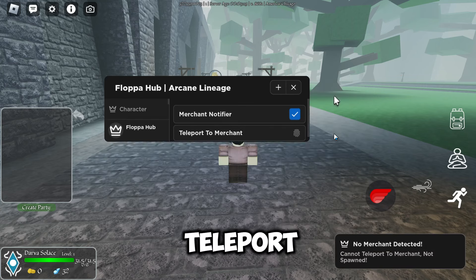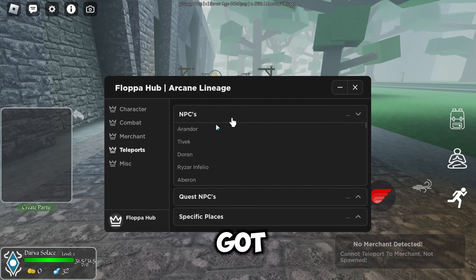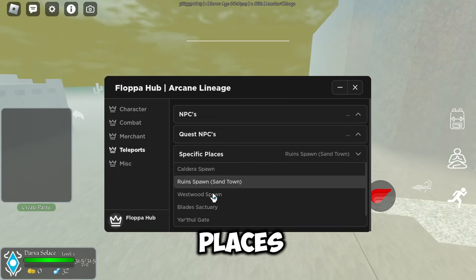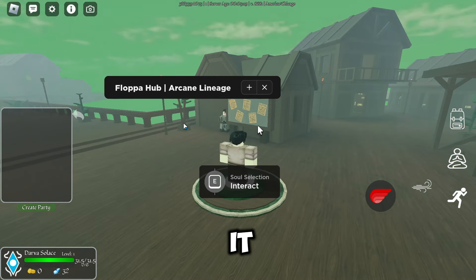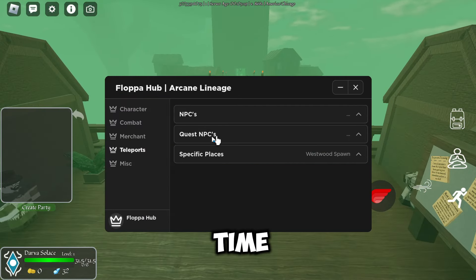In the merchant tab we've got merchant notifier and teleport to merchant — it can't teleport if the merchant hasn't spawned. We also have teleports for NPCs and quest NPCs at specific places. Keep in mind if you're on an emulator it's a bit laggy and takes a minute to catch up, so just give it time.